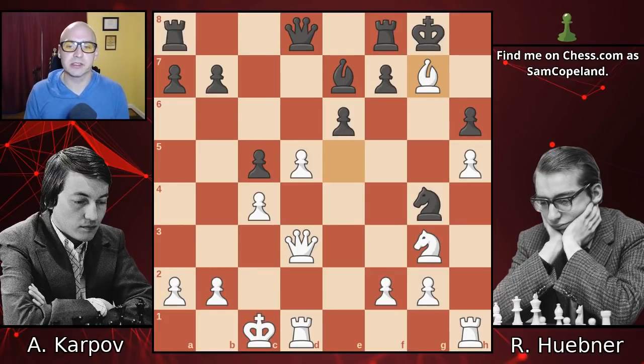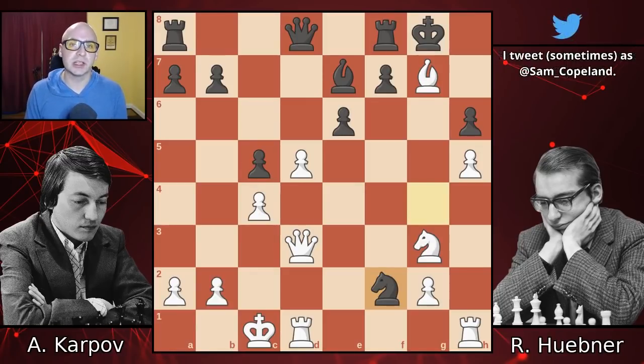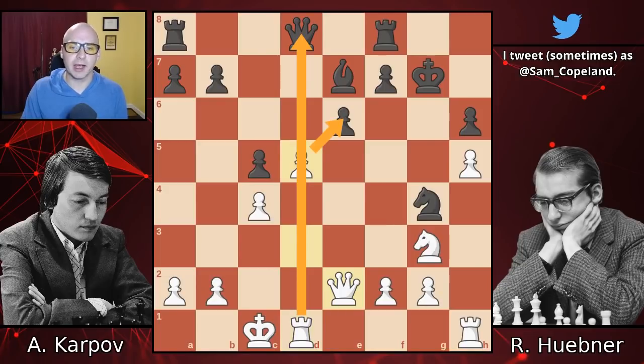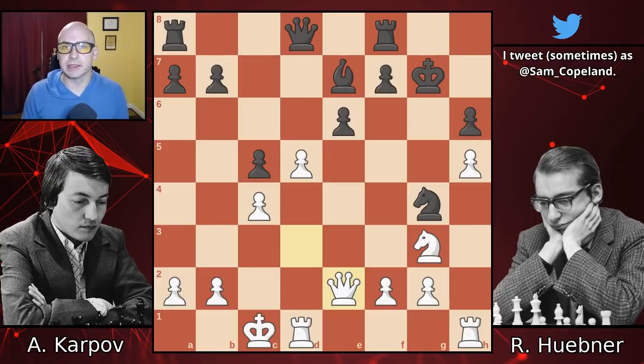After bishop takes g7, black has two choices. I'm basically not going to get into knight takes f2, but it is quite a reasonable option and may even be black's best choice — you can look at the PGN if you want to dive into that analysis. Instead, Huebner chooses to accept Karpov's sacrifice and take with king takes g7. Queen e2 now, stepping out of the way of the rook, so a pawn capture will open an attack on the black queen and starts to be quite threatening, and creates an attack on the knight. This is one of the ideas behind Karpov's bishop sacrifice on g7.